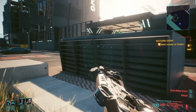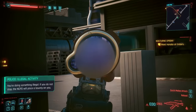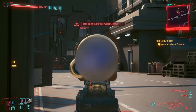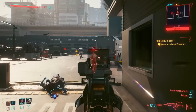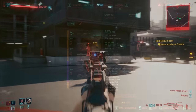Assault Rifles — the classic mid-range all-rounder gun with a perfect balance of fire rate and power. A wonderfully versatile weapon type which you can use to excel in pretty much all combat scenarios in Cyberpunk 2077, whether it's attaching silencers for stealthy espionage, glass cannoning with well-placed Sandeviston-assisted shots, or charging guns blazing through the front door like a berserker. These guns have you covered.